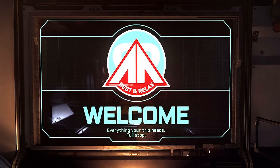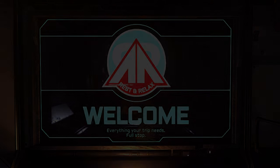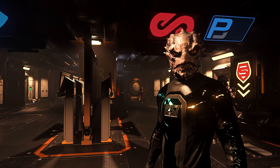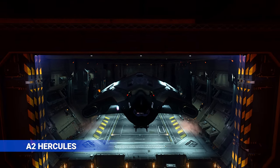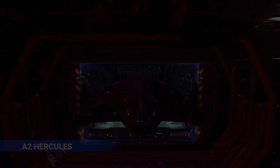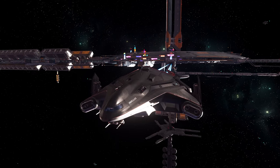Hello and welcome. Today we're taking a look at an absolute powerhouse of a ship delivered from the Star Citizen pipeline in 2021 — a fortress in the sky and an absolute terror to ground forces. Today we're looking at the Crusader Industries A2 Hercules Starlifter.